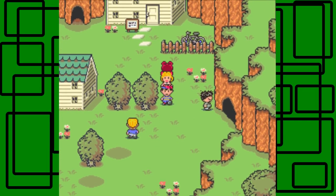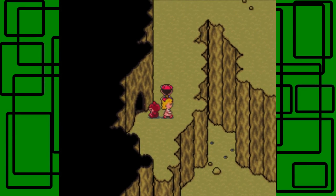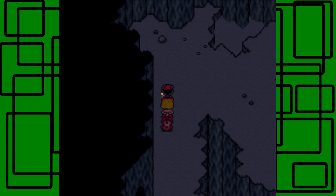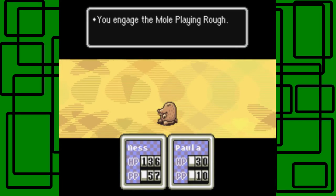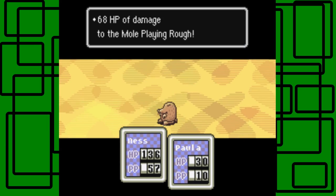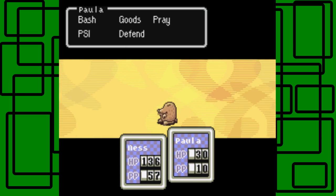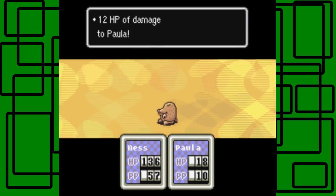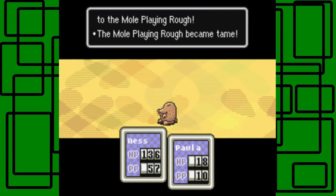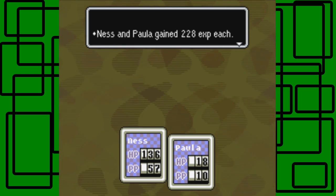She still has the teddy bear. We could go back to Twoson and do all the stuff there because Paula's family would be worried about her. But I actually want to go on to the next sanctuary area and take on the next boss. Paula will level up pretty quickly - she's only level one, so she's gonna guarantee a level up with this enemy right here. She's bashing and I guess smashing for 20 HP.